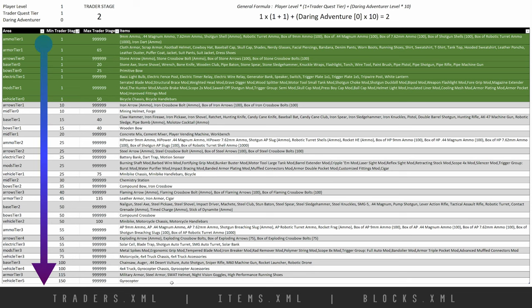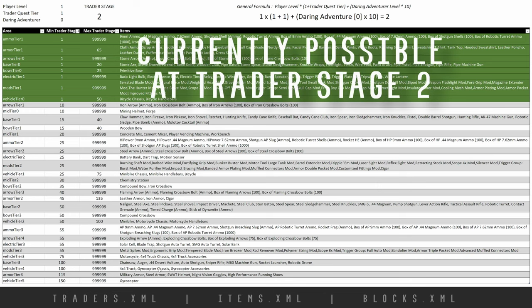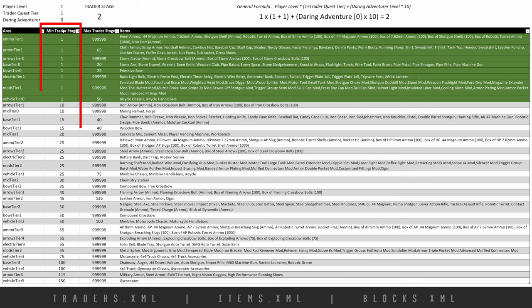As we move down the table, the more high-end items appear — all the way to the gyrocopter at the bottom. Items highlighted in green are currently available based on the trader stage falling between the min and maximum. Items also fall within groupings: up here at the top, different ammo types fall into ammo tier one. There's a subsequent ammo tier two further down, but it does not unlock until you hit trader stage 25.